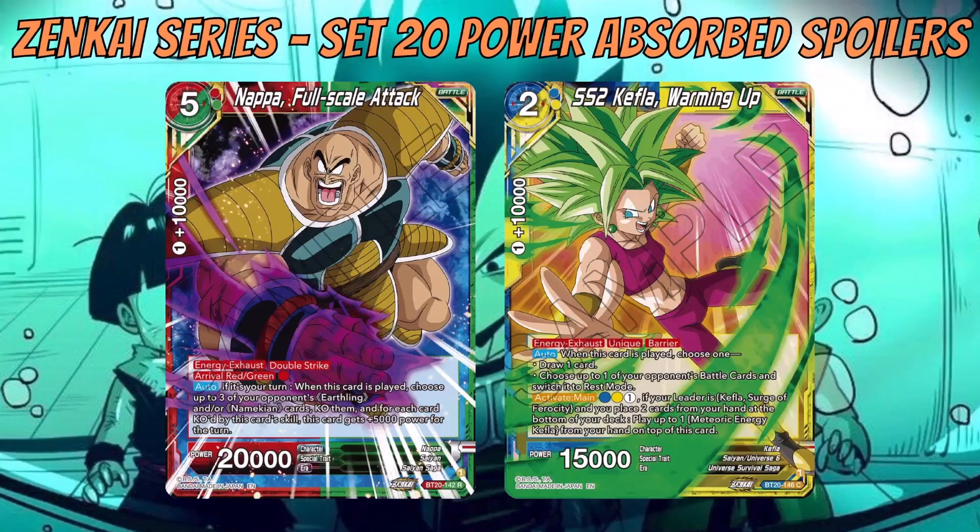Finally, the last two multicolor cards — the missing red/blue and blue/green slots: Nappa: Full Scale Attack and SS2 Kefla: Warming Up. Nappa is a five-cost 20k Double Strike with Arrival (red/green). Auto — if it's your turn when played — choose up to three of your opponent's Earthling and/or Mech cards and KO them; for each KO'd card, this card gets 5k power for the turn. It's only during your turn, so unlike Gogeta it can't be used defensively, but if Earthling and Mech cards become more prominent in the meta it could be quite useful.